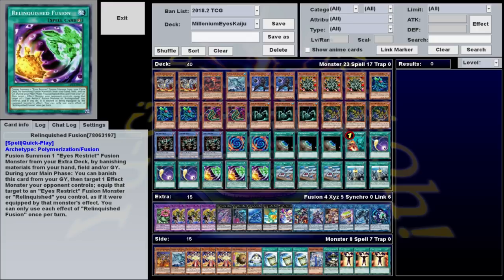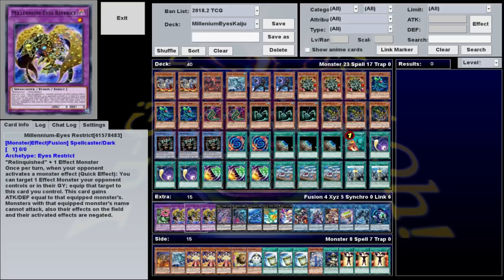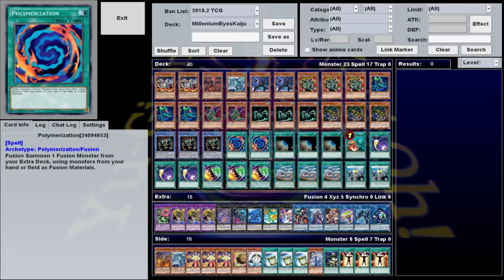The main way we summon the monster is Relinquished Fusion. This is a quick play that lets you summon an Eyes Restrict monster by banishing the material from your hand, field, or graveyard. During your main phase, you can also banish this from the graveyard, target one effect monster your opponent controls, and equip it to a Relinquished or Eyes Restrict monster. Obviously this is the best card to summon Millennium Eyes Restrict with since it lets you instantly grab a monster, but we also play old-fashioned Polymerization, which is a little worse since you can only use cards from your hand or field. Since the deck wants to turbo out Restrict as fast as possible, it never hurts to have other options.